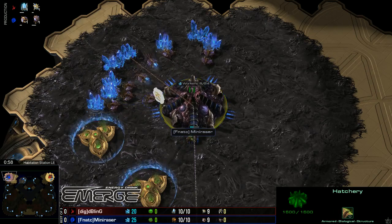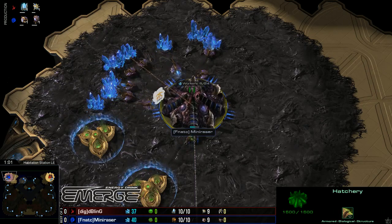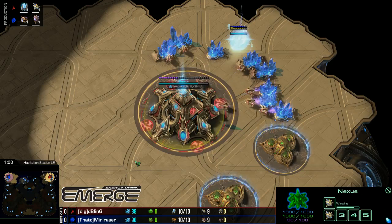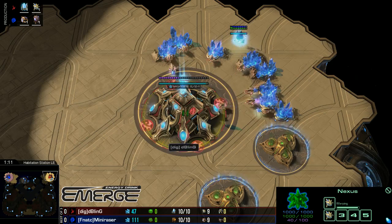In the top left position, blue Zerg player representing Fnatic — it's Mini Razor. Top right, red Protoss representing Dignitas — Bling. You think you're going to see some Bling stalkers?